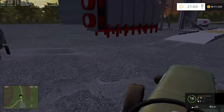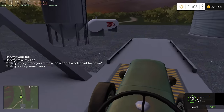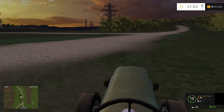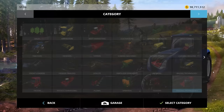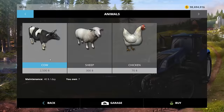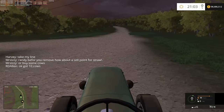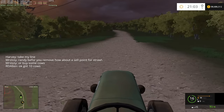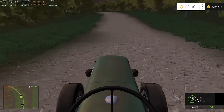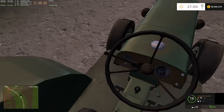Looks like we got maybe 1,500 from that load there. We could probably buy some cows before I cheat out the money. Let's buy maybe 10 cows here in a minute. Yeah, a little disappointing — Giants didn't actually up the texture quality on the dash here. The rest of the tractor doesn't look too bad though.